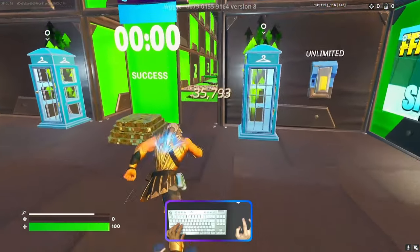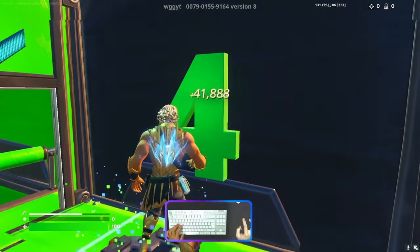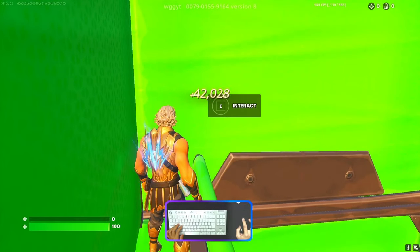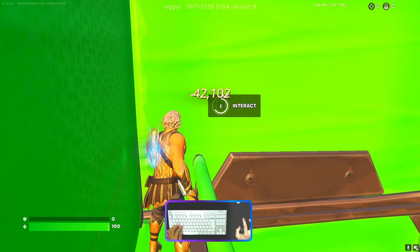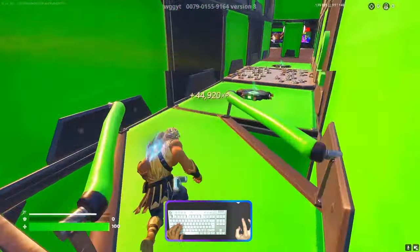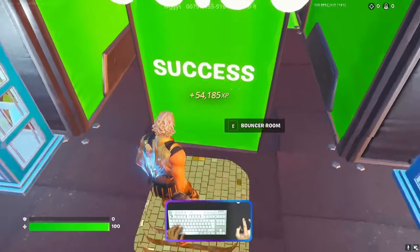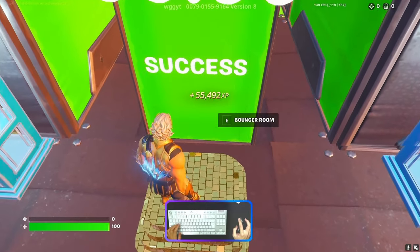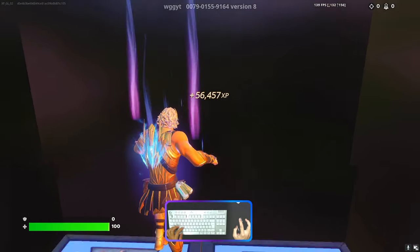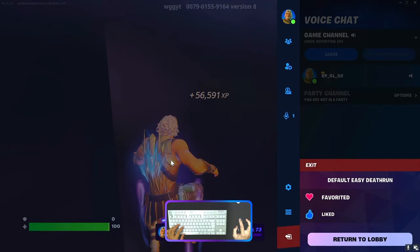We need to go to level four. Once you reach level four, go outside to the left side and you'll be able to see an interact button. Interact with this button, then come back into the main lobby.